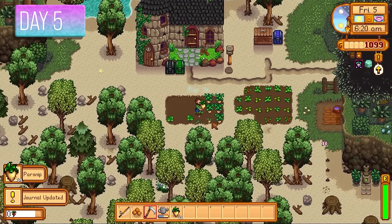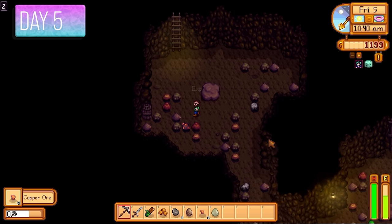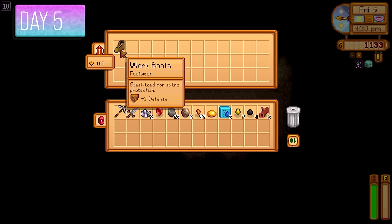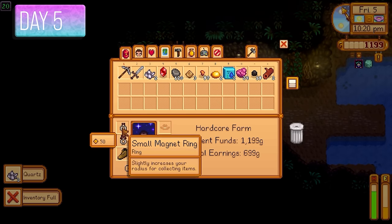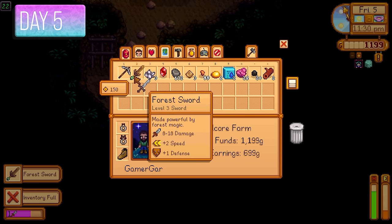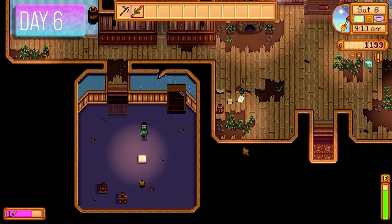Day number 5, we harvested the parsnips and went into the mines to get down as quickly as possible, grabbing copper, iron, and gold along the way. At floor 10 I got Work Boots giving plus 2 defence. At floor 20 I got a Magnet Ring, and shortly after busted open a crate to get the Forest Sword with 8 to 18 damage — a pretty good weapon for starting out.